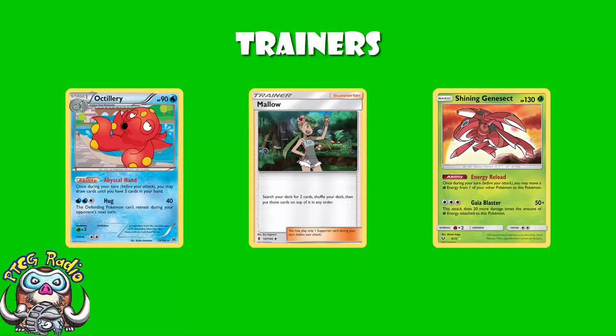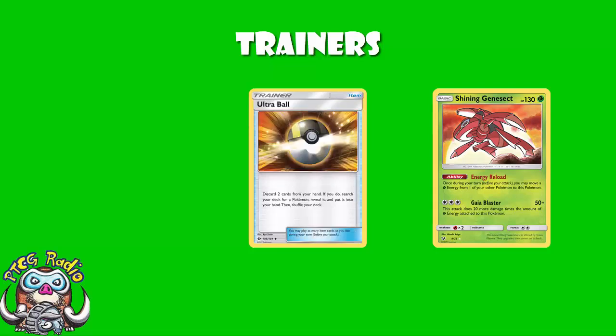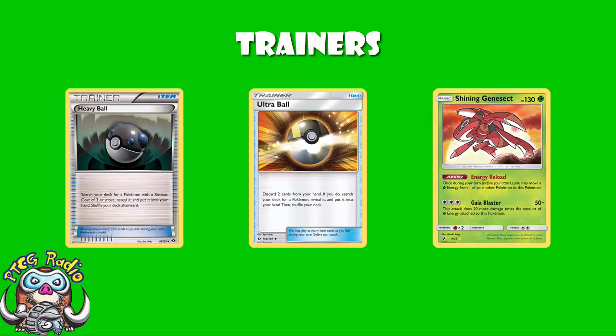We see a Gladion here, which is not a widely played card — it allows you to search a card out from your prizes. As we're going to see from the list, he's playing a 2-1-2 Venusaur line, three Rare Candy, a 1-1 Lurantis GX line — there are a whole bunch of cards here which are a little bit thin. Part of the way Harrison was able to pull this off was by going a little bit thinner than a lot of people would like on some lines, so a card like Gladion in those circumstances becomes very important. He played Ultra Ball because it's the best Pokémon search we've got — no Heavy Ball here, but with Skyla, I'd like to see one.